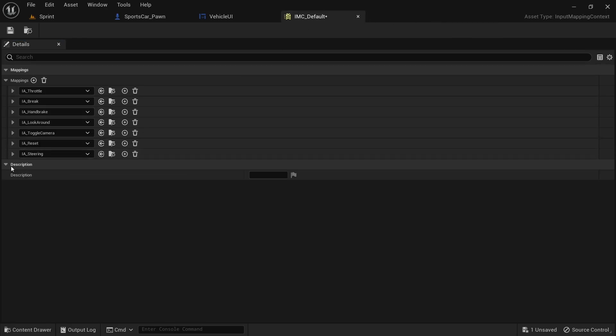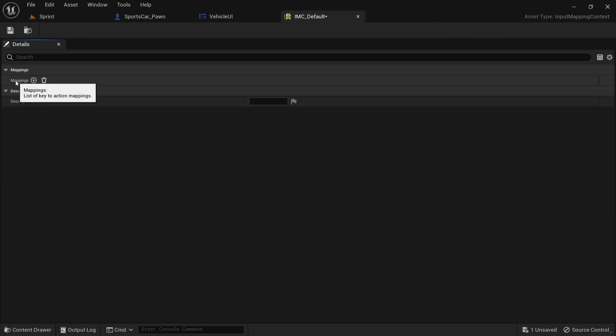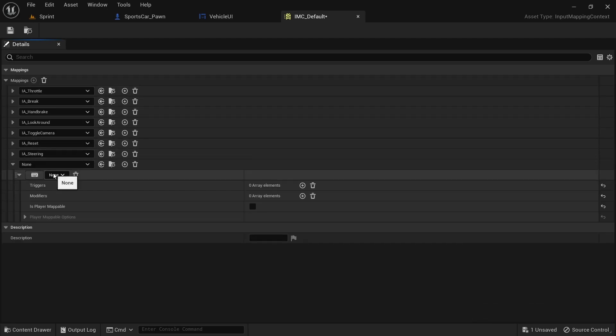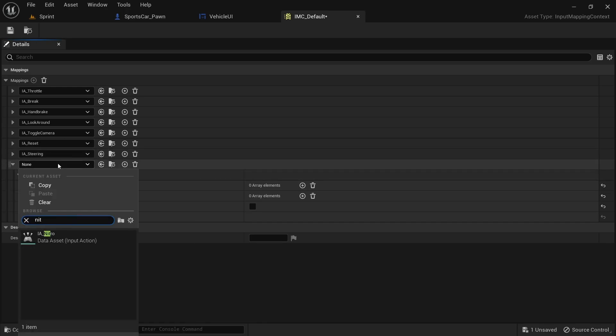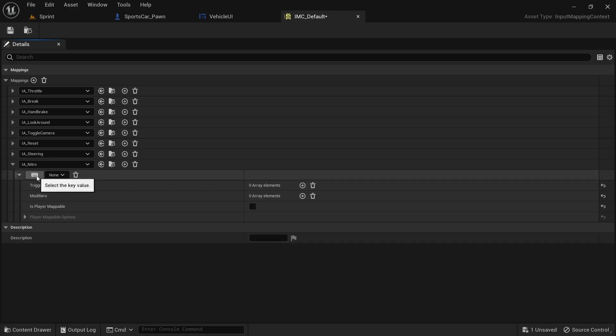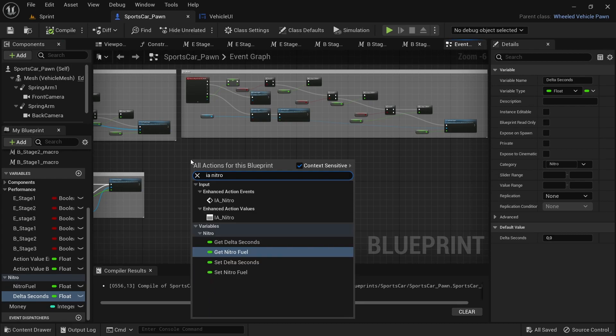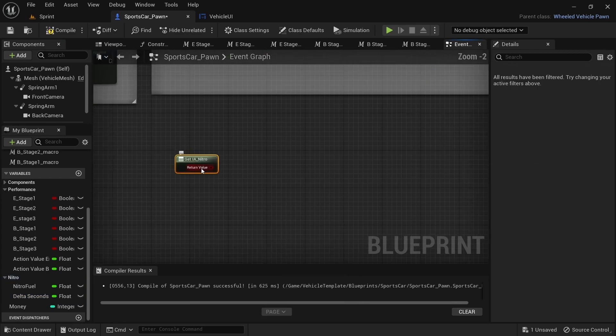Within the IMC_Default window, click the plus next to Mappings. A newly created input will be added at the bottom. Click on the dropdown that says None and select the IA_Boost that was just created. Click on the keyboard symbol and then press the button on your keyboard that you want assigned to the function. In my case I selected the Left Shift button due to how I position my hands on a keyboard. After that, save and close the window.